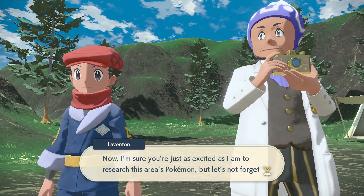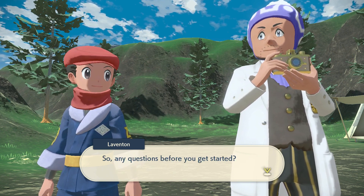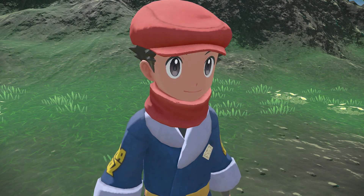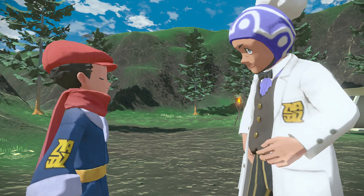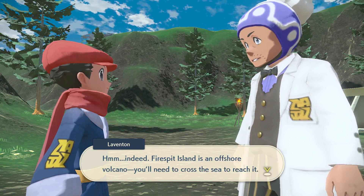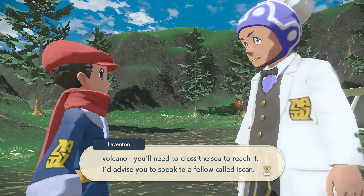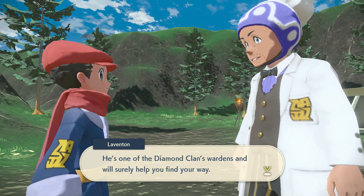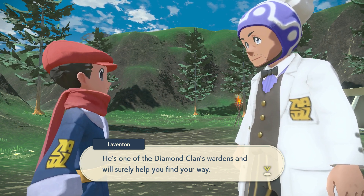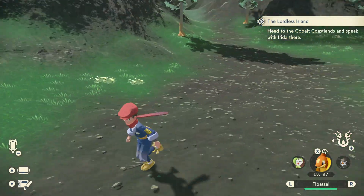I'm sure you're just as excited as I am to research this area's Pokemon, but let's not forget your mission. Take note before you start: about Firespit Island — indeed, Firespit Island is an active volcano. You need to cross the sea to reach it. As you search, look for a fellow called Iscan — he's one of the Diamond Clan's wardens and he will surely help you find your way. Okay!